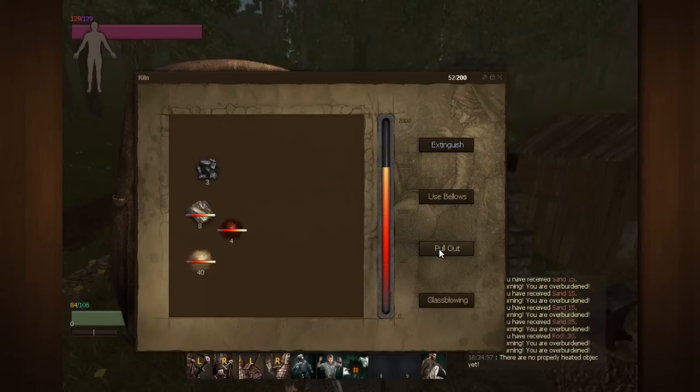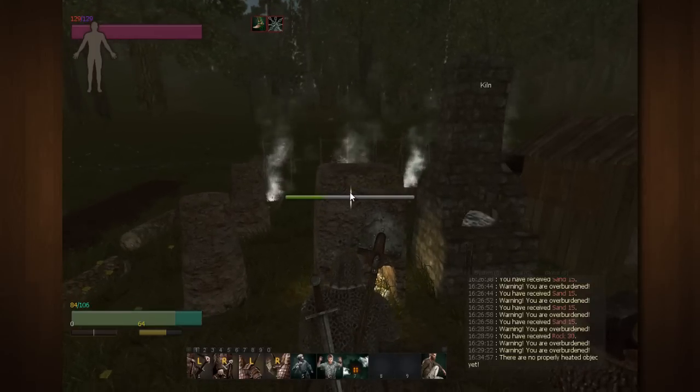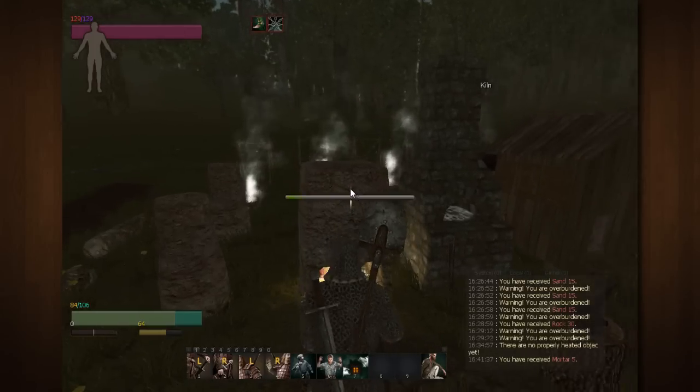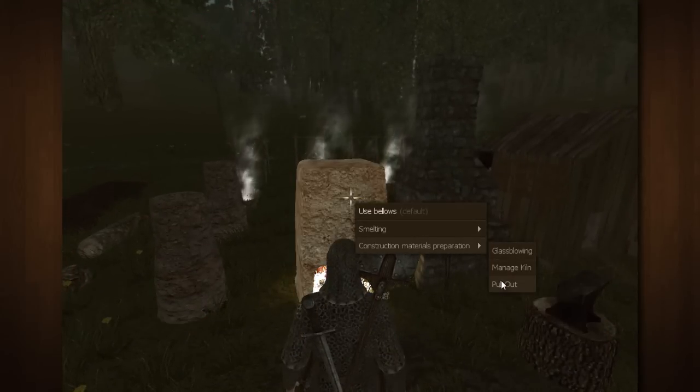Now click 'pull out' — not glass blowing, because we don't want to accidentally turn our sand into glass. Click mortar, then select, and just like that your character will go through a crafting animation and you'll have five mortar in your inventory. I'm going to pull out the rest so I don't lose any of it before the kiln cools down.